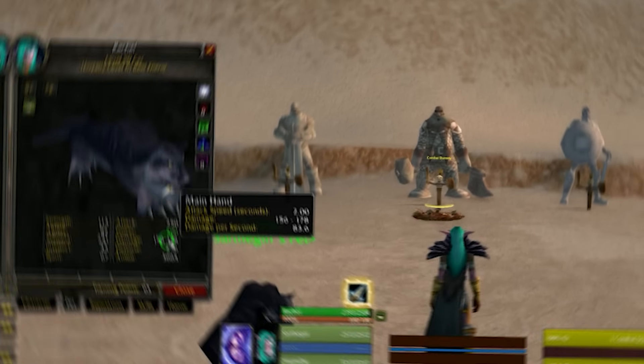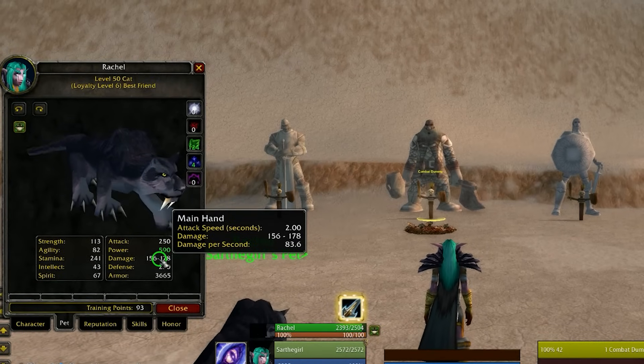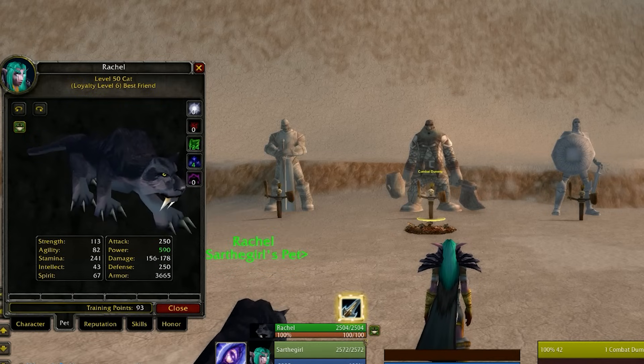I highly suggest going down to the Target Dummies at the bottom of Shimmering Flats to practice your rotation. Just get used to it and it will be very easy, but if you're not used to it, it can be a little bit complex. As for pets, their attack speed does not matter, but you always want a cat and you always want it to have Claw Rank 7.